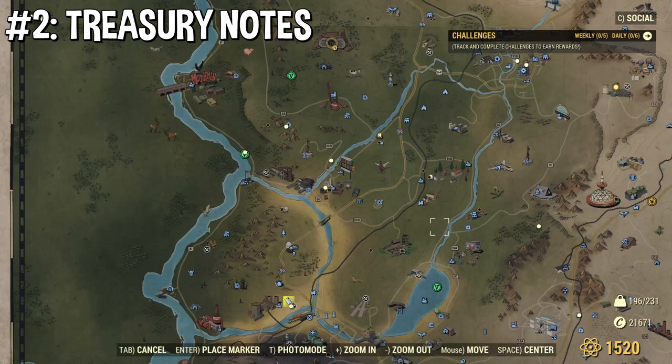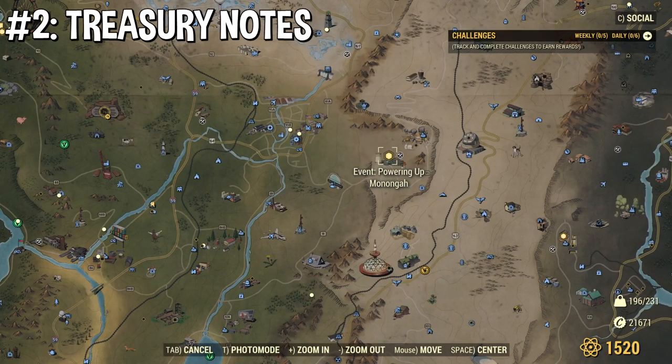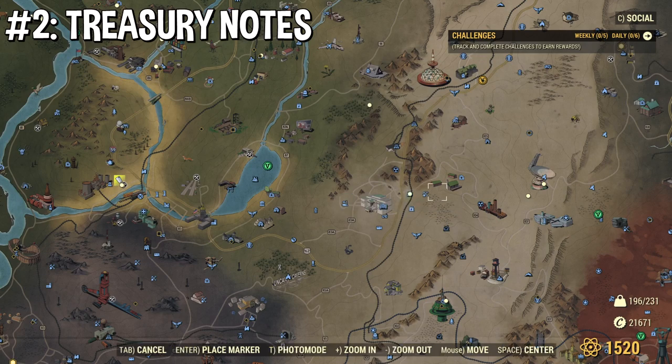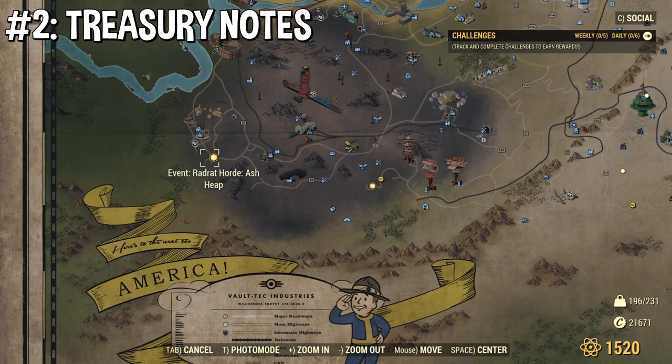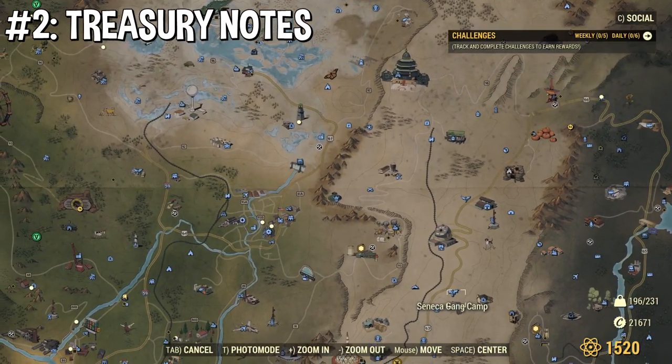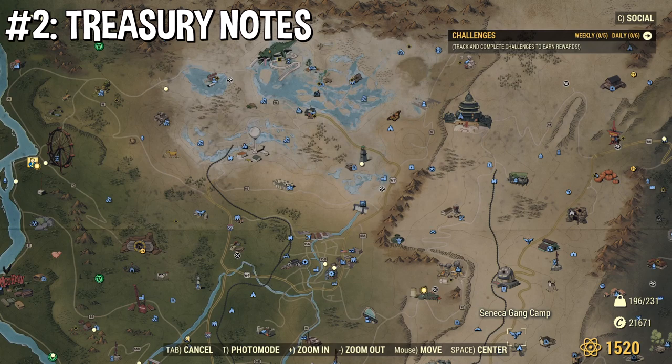Also, according to the update, big events also give treasury notes — like the powering up events and the radiation one. They were very vague about it, so I don't know exactly which ones count, but I think over time people are going to find the best ones. The confirmed sources that will always give you treasury notes are: Riding Shotgun, the dailies at Foundation and Crater, and Davenport.